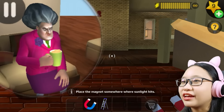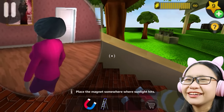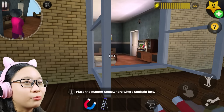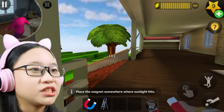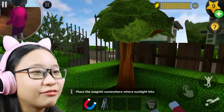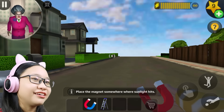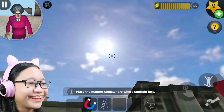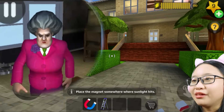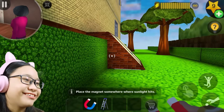Oh wait, where is she going? She's going to the TV room — let me go peek. Never mind, she's not going there. Okay let's just continue the prank. Let me turn the TV off — you're wasting so much electricity, Misty! Place the magnet somewhere where the sunlight hits. Where's the sun? There's the sun! I have this giant magnet — maybe the spot is in the backyard.